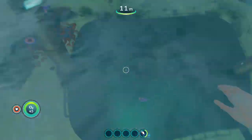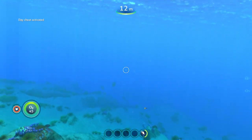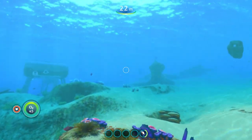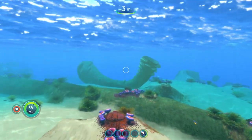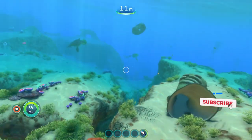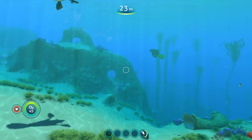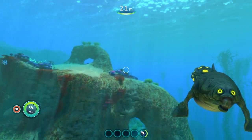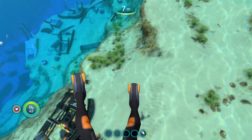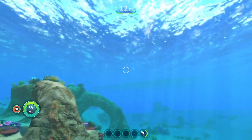That was the de-extinction mod — it adds 19 new creatures that spawn around the map in different biomes, locations, and caves, making your Subnautica experience a lot more exciting with new creatures to encounter, cook, and new threats. I showed about eight or nine of the creatures but didn't show all 19 because I don't want to spoil everything — I wanted to give a nice taste of the mod. If you have any other mod suggestions feel free to let me know in the comments. Thanks for watching!